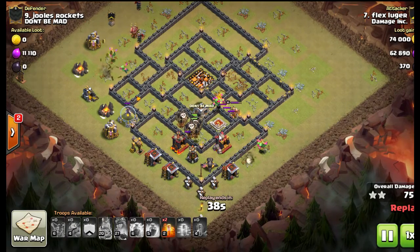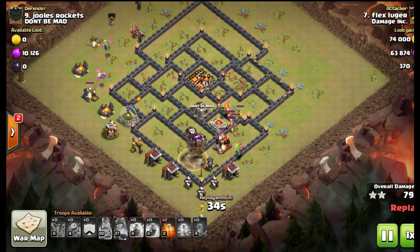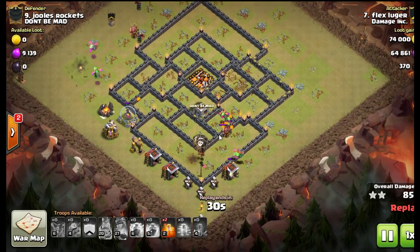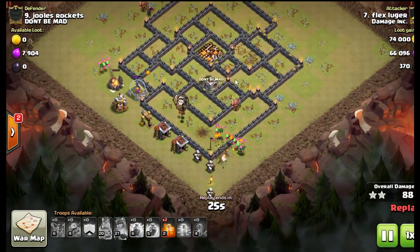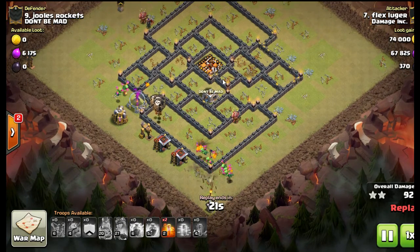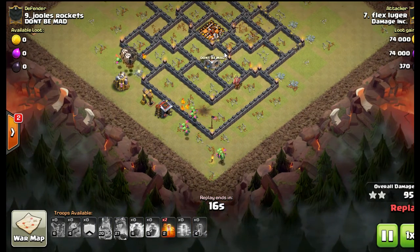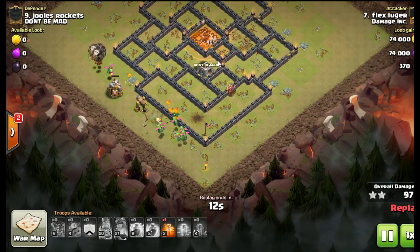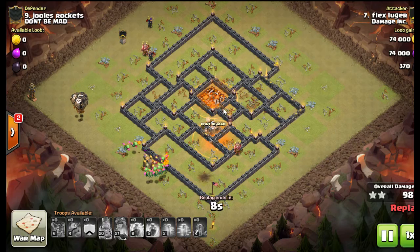If I do an attack like this I may look at the base for an hour and literally click on every single defense, see what all the ranges are and what air defenses are, so you can start cleaning out some of the outside buildings with minions or other troops and get a really good funnel going. You really have to get a funnel going and hit the interior of the base hard, because a lot of bases now — and we're going to see it a lot more — are going to be air-focused with all those air defenses pulled into the inside. Great attack by Flex.